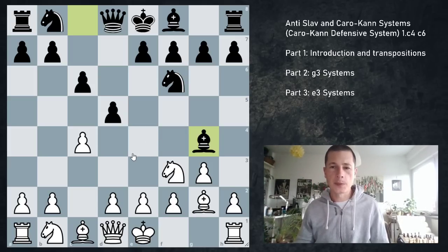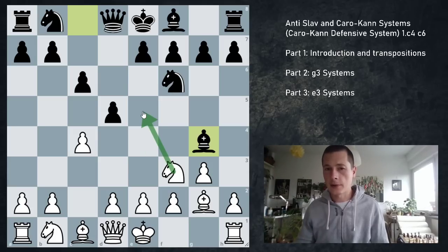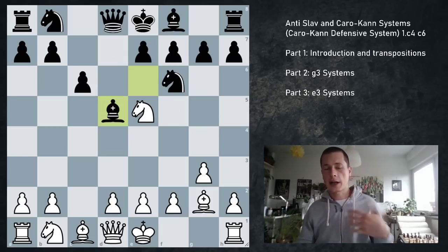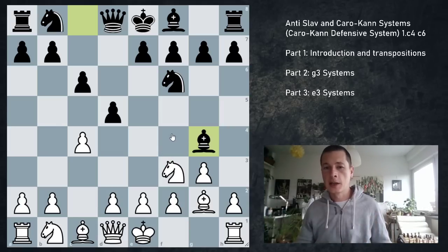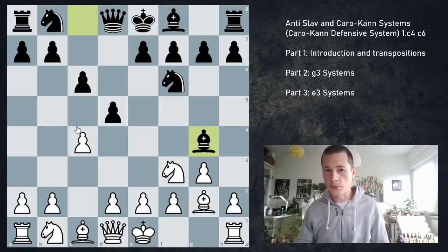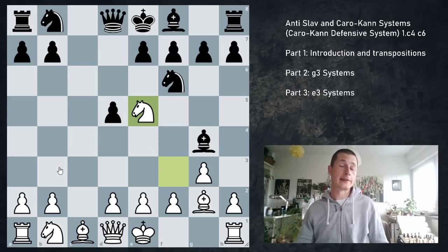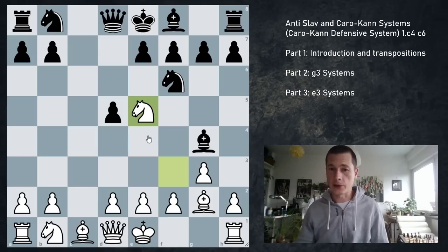Let's get into Bg4 first, because that's a move I personally don't really like. White always has the threat of Ne5. However, if white plays Ne5 straight away, then there's Be6 — and after cxd5, black doesn't take with the pawn but takes with the bishop. Whenever I had this position, I was happy. But whenever my opponent would punish Bg4 by taking first, where now I have to take with the pawn, and then Ne5, I was in trouble.